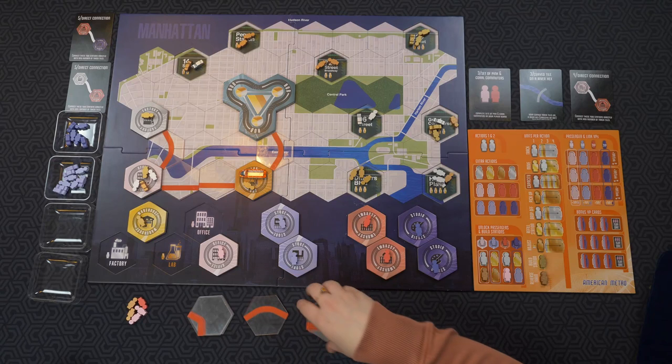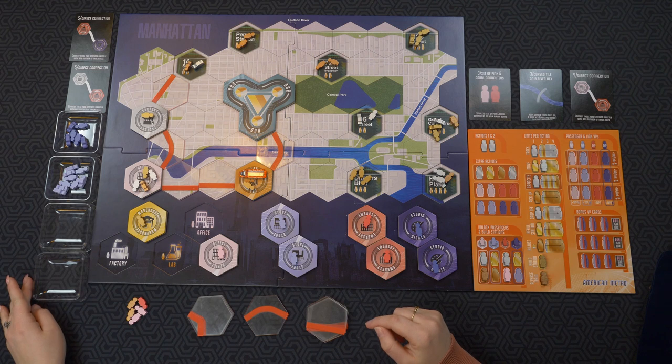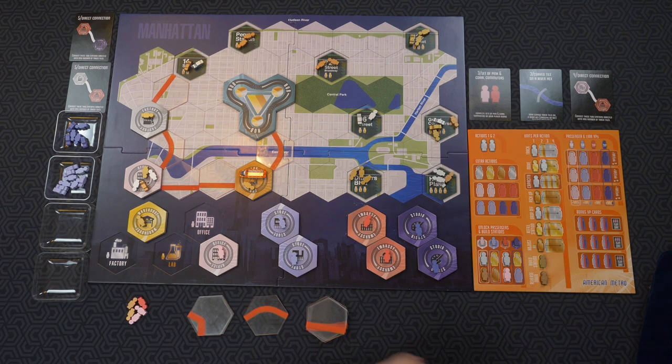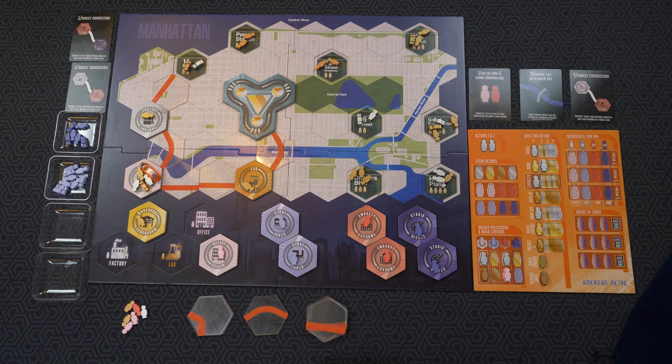I will build there for one, and then I'm going to use my refill station — I can refill with one person on the track I'm on. That was two actions, so I'll draw for my end of turn. Now I'm going to pick up for one and move for another — and that's that turn. End of turn, draw another one, and then I'm going to drop the office person off.